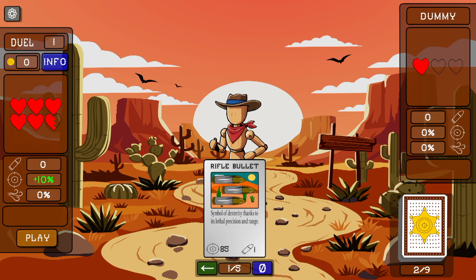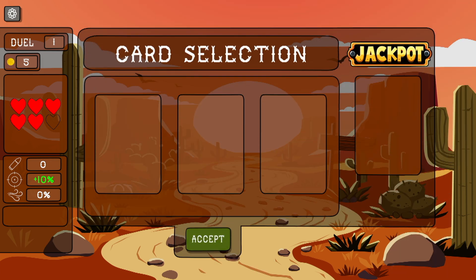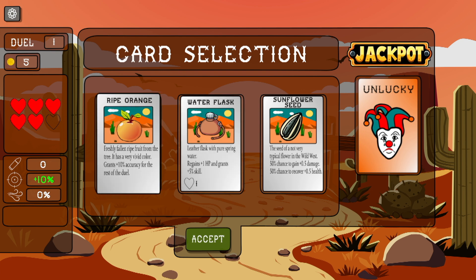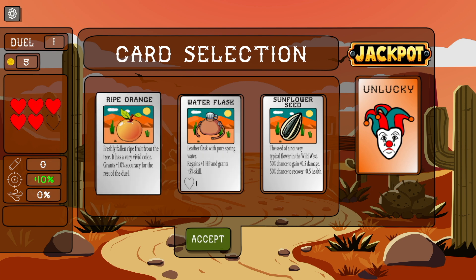Some opponent extorted thanks to its lethal decision and range 85. Let's play this. Let's see what he has — a flask with pure spring water, gains one HP, grants plus five skill. Grants 10% accuracy for the rest of the duel. I like that one, I'll take this one.